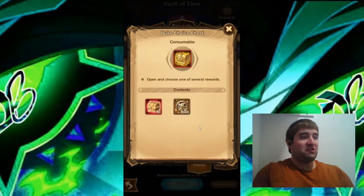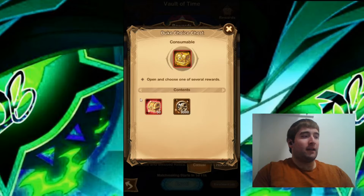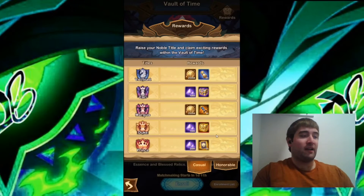And then you also get the Duke Choice Chest, which gives you 50 Red Chests and 9,000 poke coins. I would probably choose the Red Chests, even though the 9,000 poke coins gives you a full 3×10 pull of furniture and that will give you a guaranteed Mythic Furniture piece. I would still go for the Red Chests, because I'm still needing Red Chests to get Heroes plus 30 Signature Items.